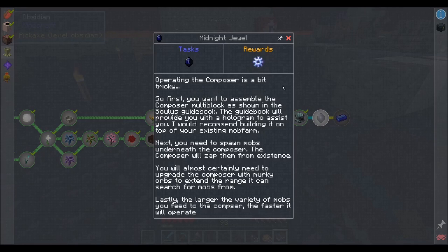First you want to assemble the Composer multiblock as shown in the Soulless Guidebook. The guidebook will provide you with the hologram to assist you. I'd recommend building it on top of your existing mob farm — which we didn't have — so I needed to make one exist. Next you need to spawn mobs underneath the Composer; the Composer will zap them from existence. You'll almost certainly need to upgrade the Composer with Murky Orbs to extend the range it can search for mobs.